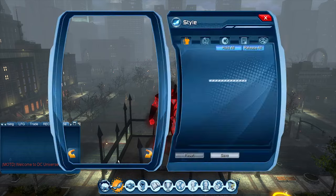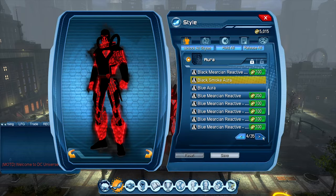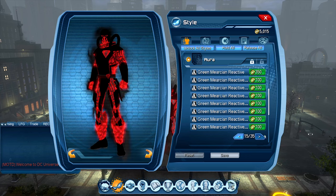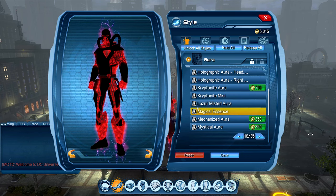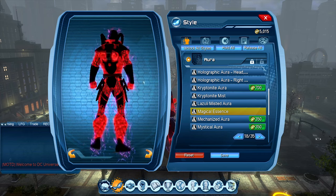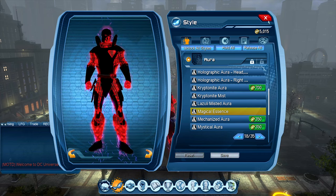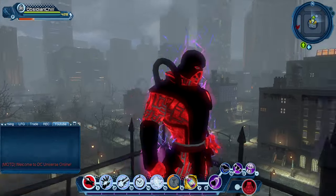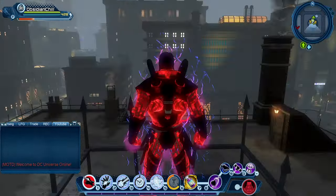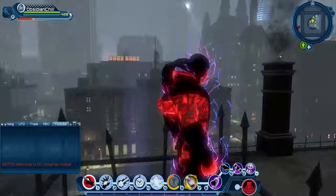Let's take a look at the style of the Magical Essence Aura — we have it right here. Zooming in a bit closer, you can see there's a pink smoke hue along with blue and purple energy effects.